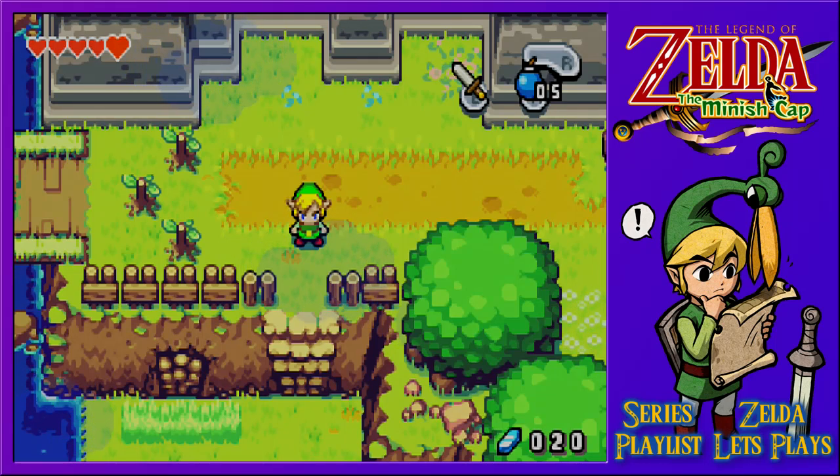Welcome back to the Legend of Zelda: Minish Cap, where after getting ourselves another heart container through heart pieces, finding out where we need to go next from the Elder, finding ourselves bomb bags, and then starting to explore Hyrule Castle Town.